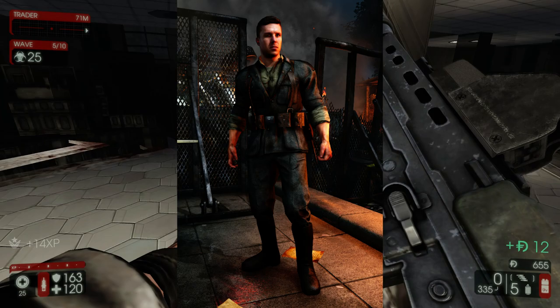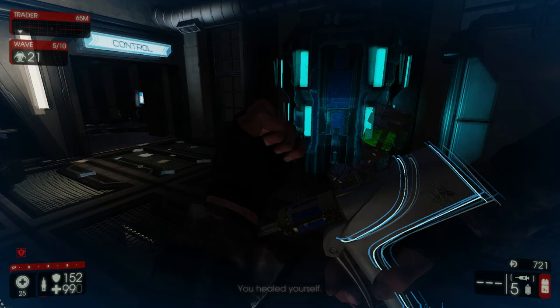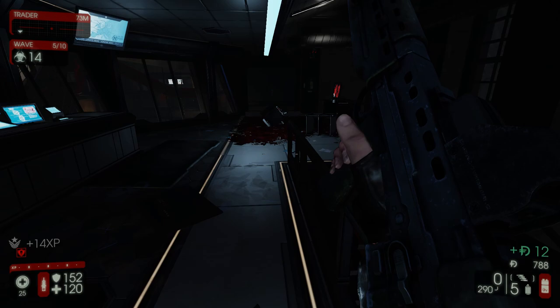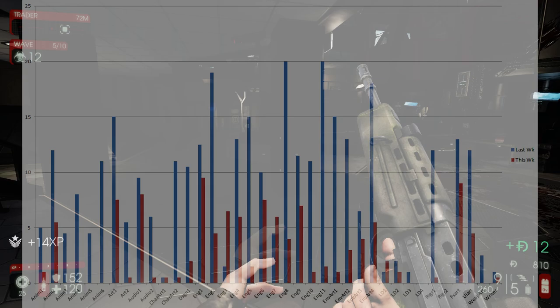Before presenting the dev days chart, they note a change: in previous charts they would update the prior week's numbers to include changes from Friday at the end of the day, but this week they have not done so to cause less confusion. They then show the new developer days update, which wraps up this 'Lighting Up the Night' update — all about the Firebug, Anton, and the microwave gun.